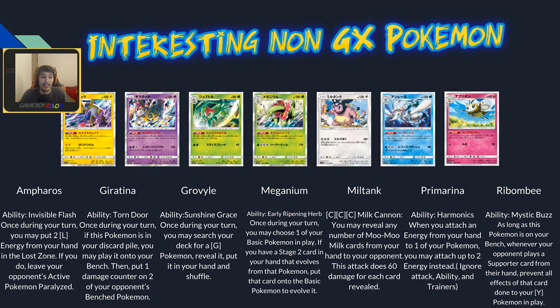Moving to interesting non-GX Pokémon: Ampharos has Invisible Flash — once per turn you may put two lightning energies from your hand into the Lost Zone and paralyze your opponent's active Pokémon. Still a stage two but it can stall the game for two energy. Giratina has Torn Door: once during your turn, if this Pokémon is in your discard you may put it onto your bench and put one damage counter on two of your opponent's benched Pokémon. This can add up nicely and I think it could see a lot of play.